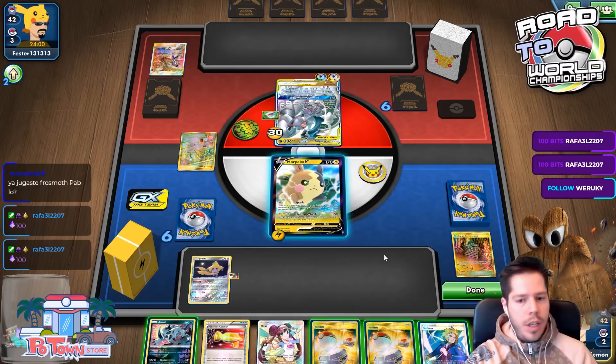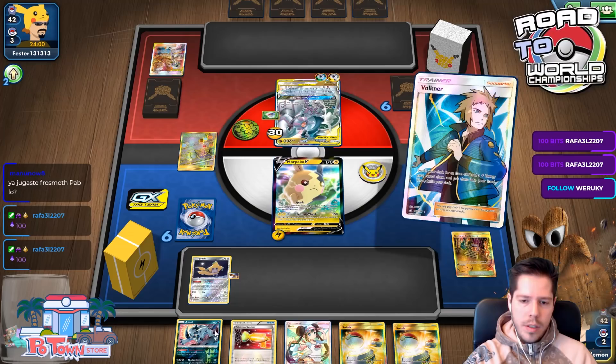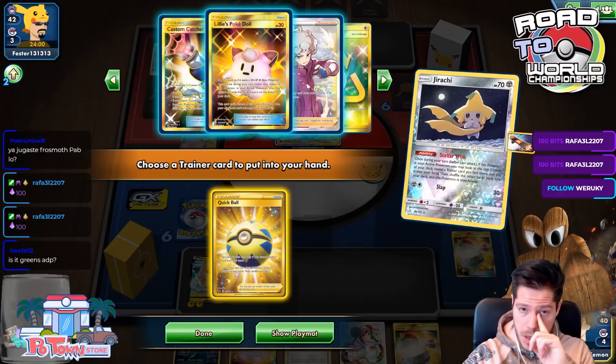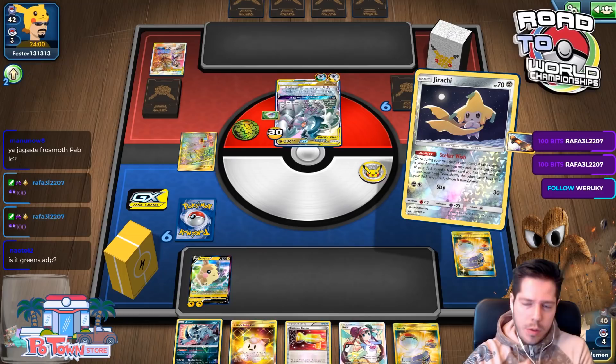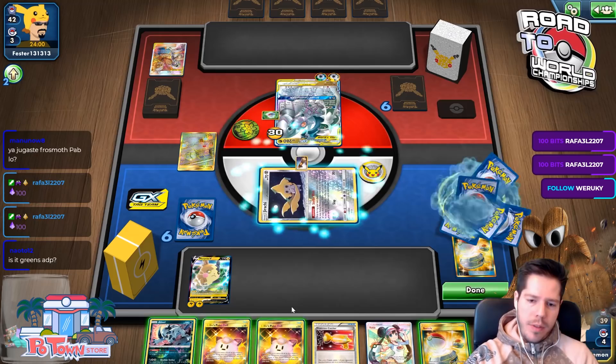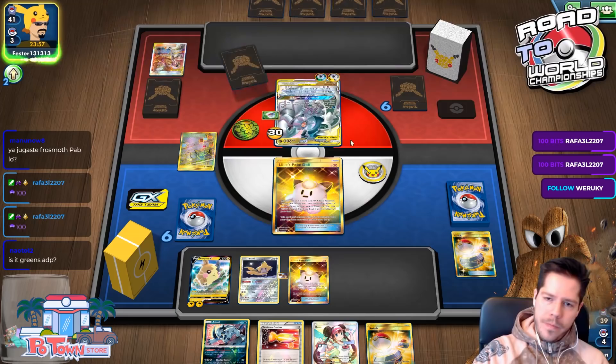There's the Altered Creation GX — but Choice Helmet should definitely not be part of my opponent's plays here. I'll Volkner for energy and Lillie's Poké Doll. I'll attach, switch, and wish again. Quick Ball might get me Coco Prism but that's not great. I'll just bench another Poké Doll, retreat, and pass.